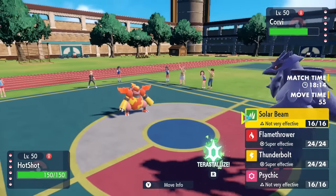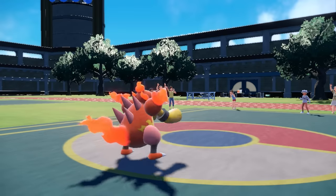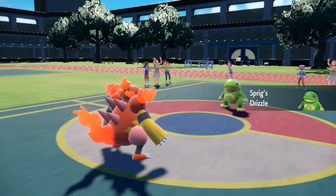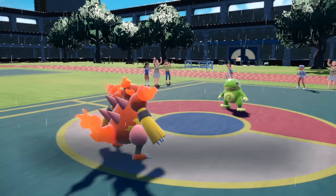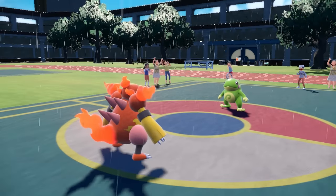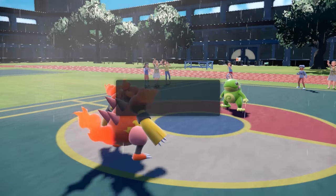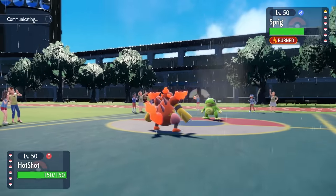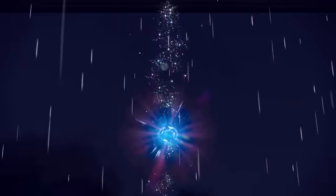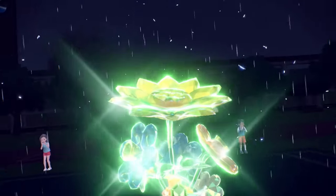This Magmortar is rocking Solar Beam along with Tera Grass. I imagine they probably go into Politoed here, but I'll play it safe and go straight for the Flamethrower in case they want to keep the Corviknight's defense boost. In comes Politoed — Flamethrower in the rain isn't going to hurt very much as rain weakens fire damage. However, I do get a burn, which is nice. I'm going to make things more confusing by going for Tera Grass plus Solar Beam. With the Power Herb I can get it off immediately. The Tera Grass works in my favor defensively to handle whatever Politoed wants to throw, whether it's Scald or whatever.